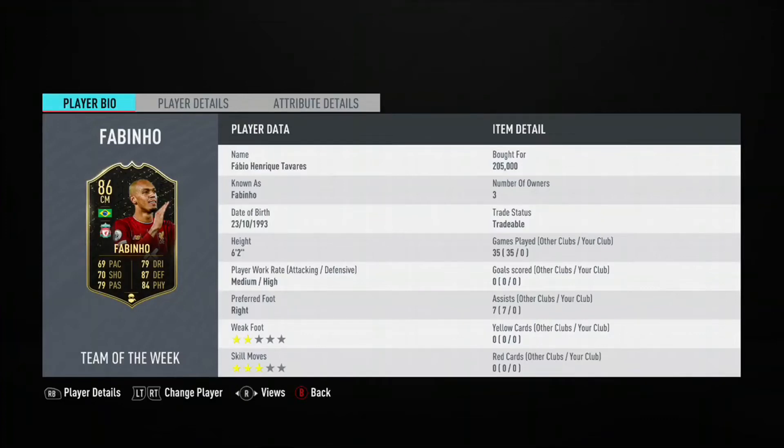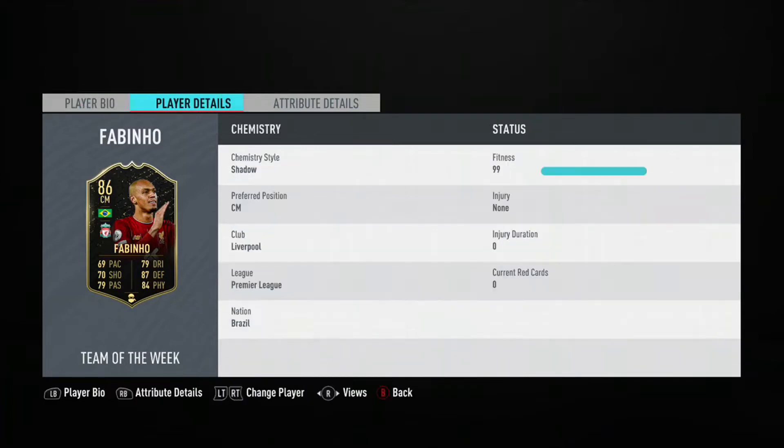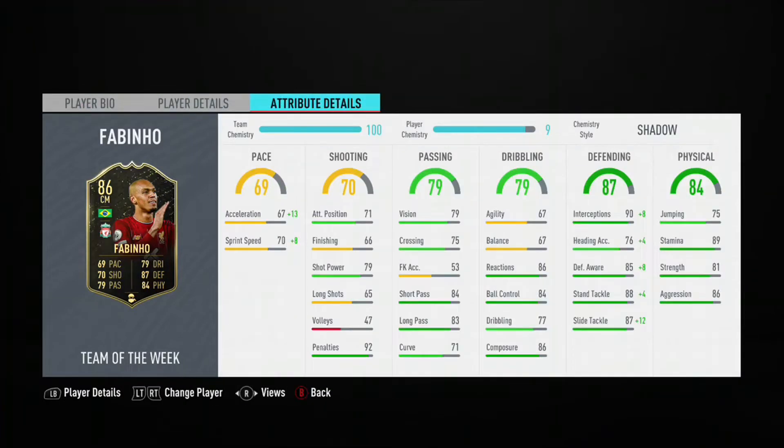Welcome to an inform review. We've got Fabinho's plus one upgrade from his 85 base card and it's a pretty minimal upgrade — only a plus 26 on the in-game stats. It's definitely not as good as he was last year; he was very OP in FIFA 19. He definitely doesn't have that same feel from last year, and it's a very expensive card — around 200k on both consoles.